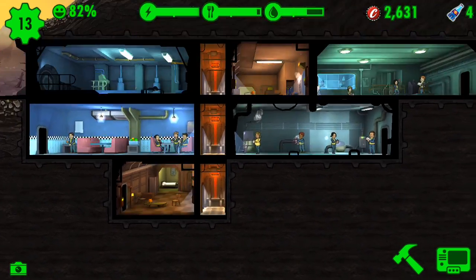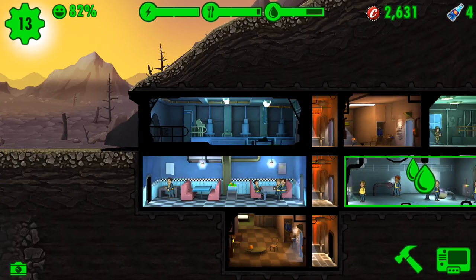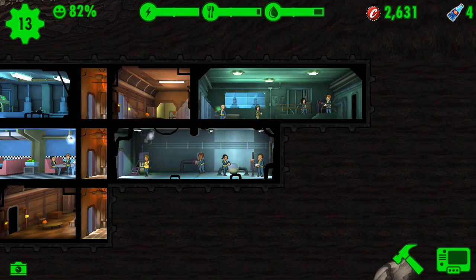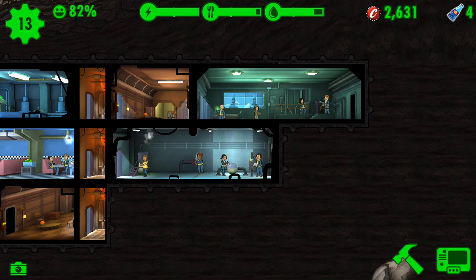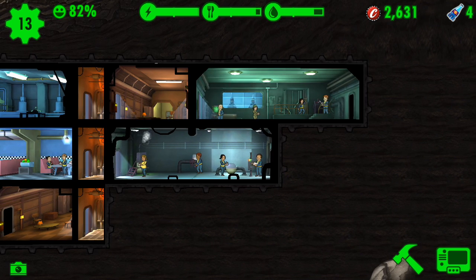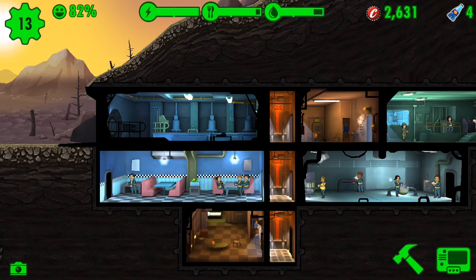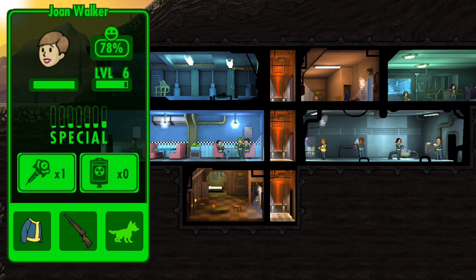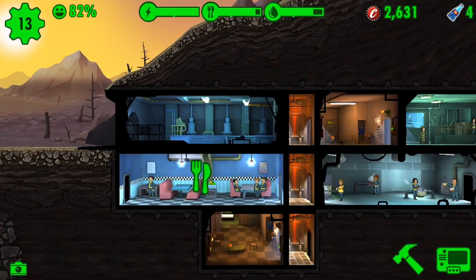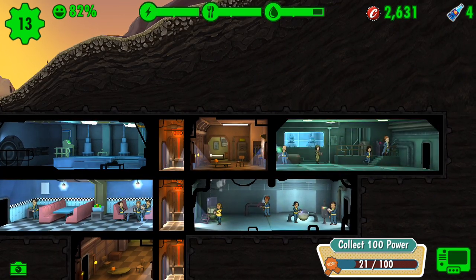Tell me how much stuff you guys want me to do off-camera — like, if you just want to see the highlights. This is probably going to be similar next episode; I'll probably have a few more things. I'm not going to have all the best weapons in the game, and I won't have 200 dwellers — which is the max dweller capacity — or anything like that. I probably won't even have 20 dwellers. That's the gist of it — all the factions covered. I'll go deeper and deeper into that as we go along.